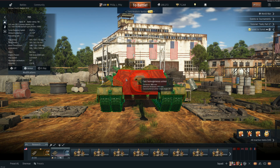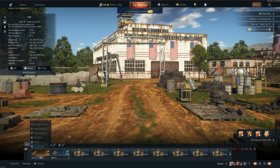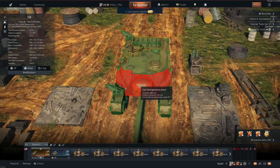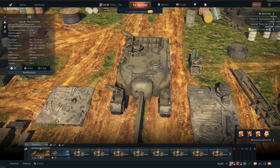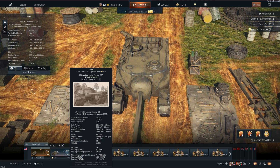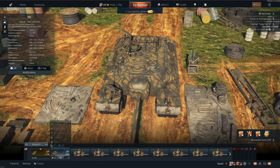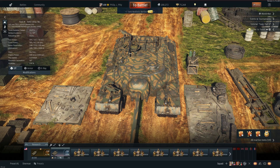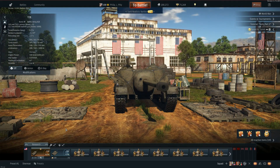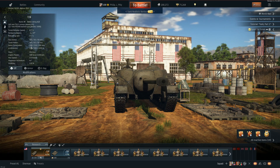The T95 at 7.0 has 305 millimeters of thickness, not counting effectiveness — 305 millimeters. Look at the top, look at the cupolas and all the antennas and stuff: identical. Even look at where the cables go near these wheels — identical.